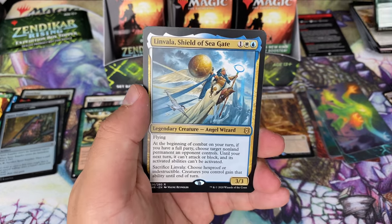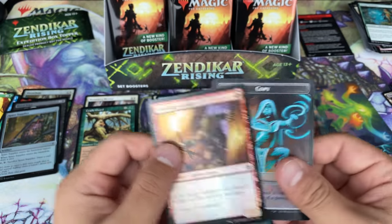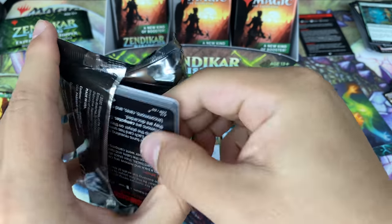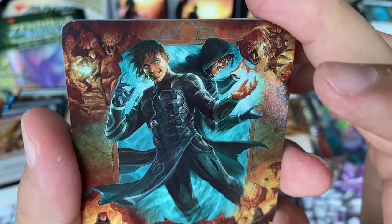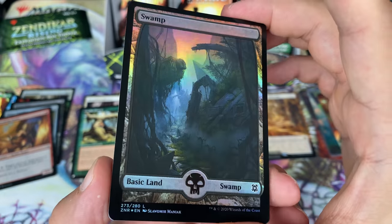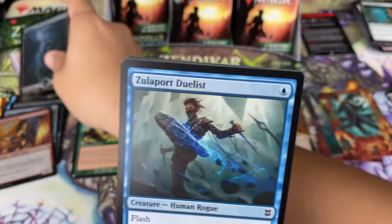Of course the expeditions have their own tier of value, so that would be completely different. We did get one of Jace, and I hope I didn't miss any gold signatures. Some packs have about a five percent chance of a foil art card, and here we have it — we do have that foil.